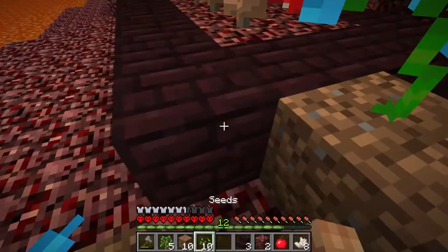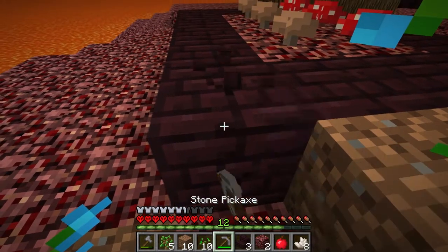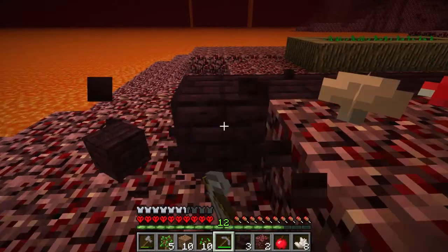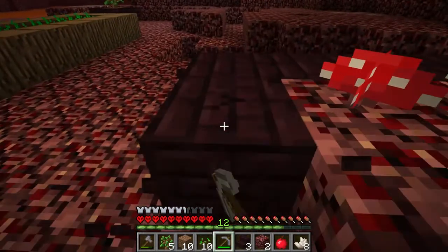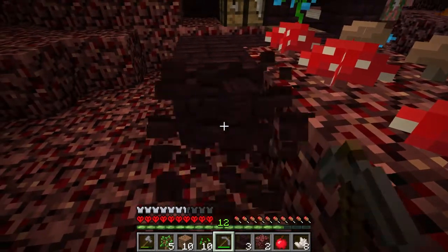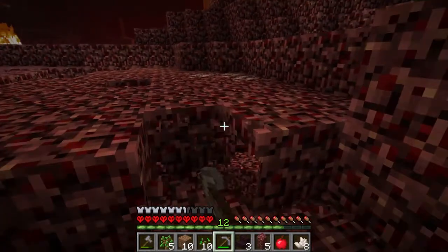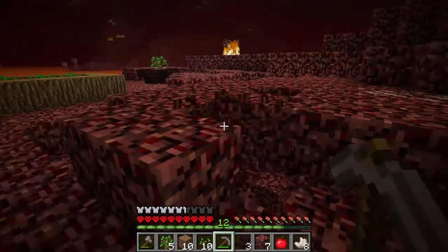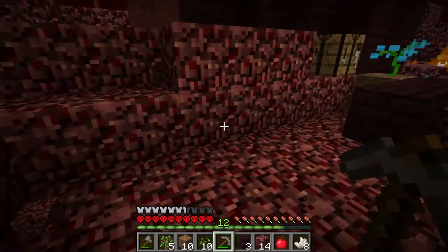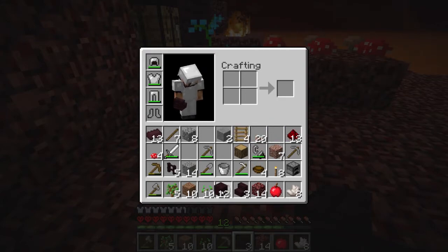Let's sort that out. Let's sort you out. Pick. Why did I put it in the front door? That was really silly. Just move it along a little bit. Yeah, that's better. A bit more space. Alright, let's move it over here. So let's get our nether brick out again.